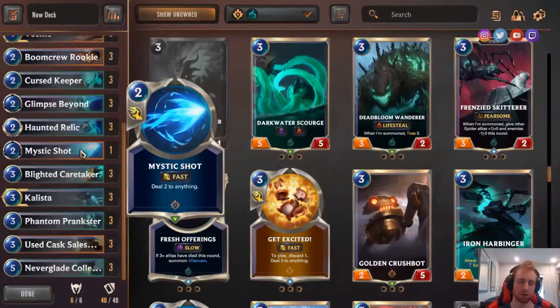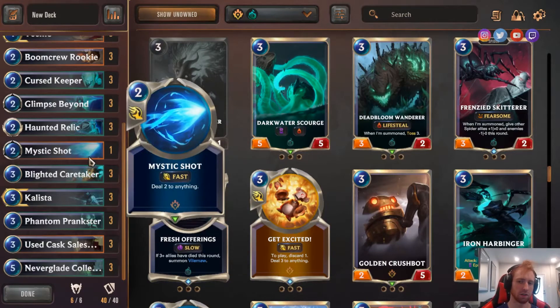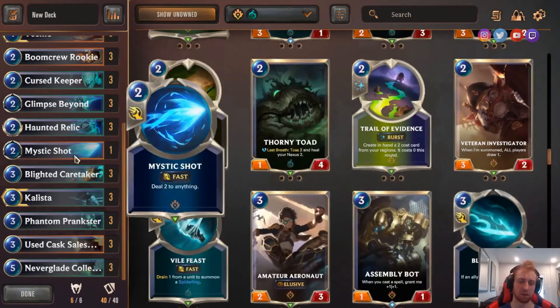It's better against units than Get Excited because you don't have to discard anything, and it costs less. So early game, if that's what's happening, you could use it.